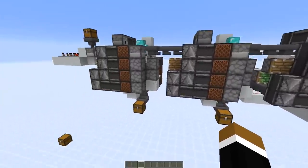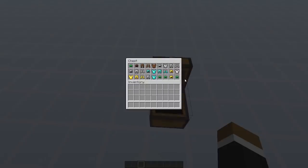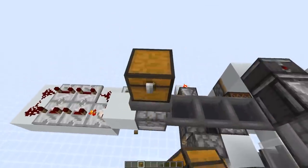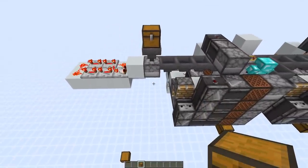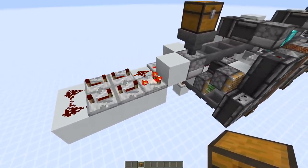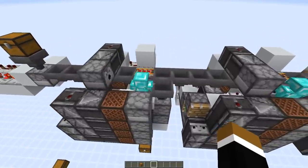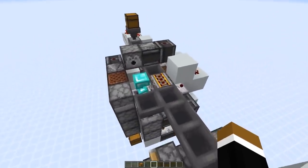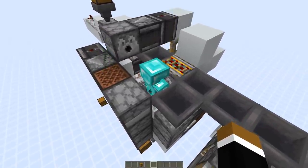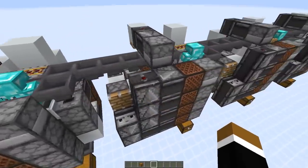So here we've got the setup and here is the demonstration chest. We've got different boots, leggings, helmets and chest plates in there. And here is the input. This isn't too quick — we can only sort an item once this comparator clock activates. We're actually trying to dispense the armor at the armor stand here, but the armor stand isn't fully equipped; there's always one slot open.